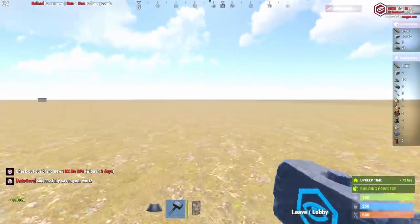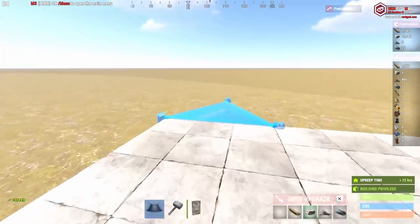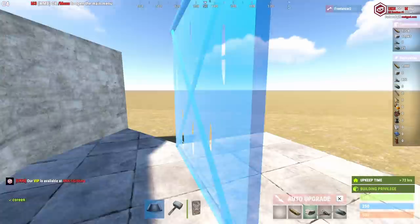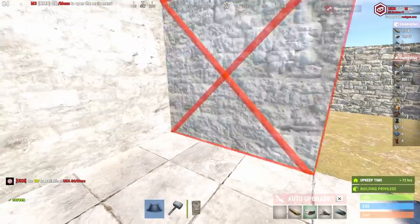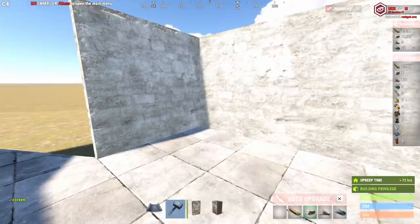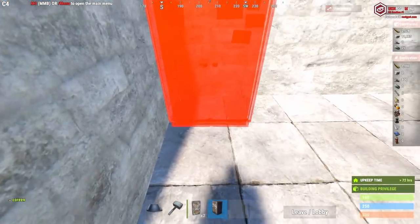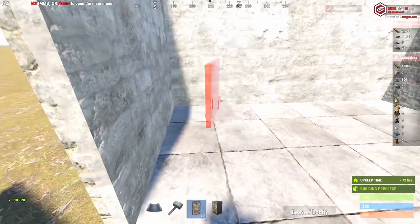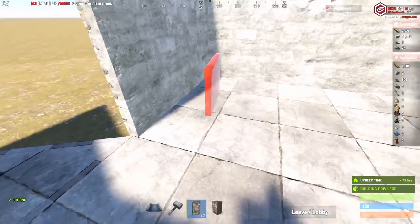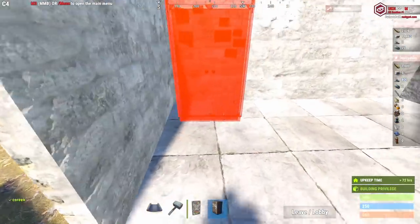That's the basic two by one — a very good base for one person, a little tight for a duo. Anything bigger and you'll want a two by two. A two by two is more interesting; you can do a few more things with it. First, put down your airlock and walls. With a two by two, there are three squares you could put the TC in. If you're looking to maximize the raid cost, you'll want to use one of the corner squares — I'll show you why.